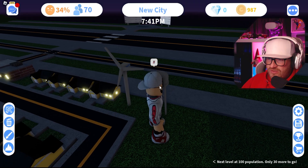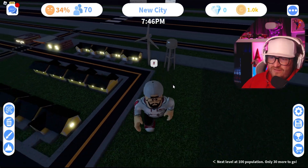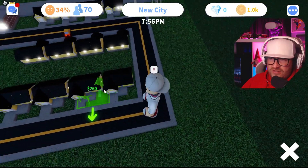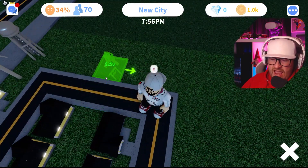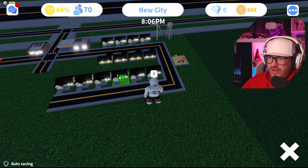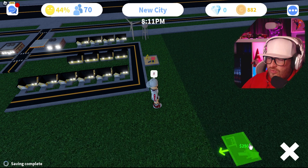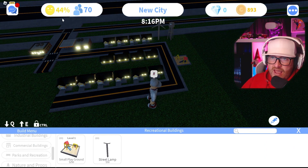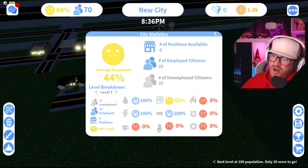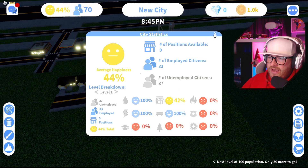Water stats — there are no stats for water, that's fine. Now I want to put in a small park because these guys want parks. Normally in the residential area there'll be a park nearby. We're up to 44 happiness now, so they need more parks. There's a bench — they also need trees.